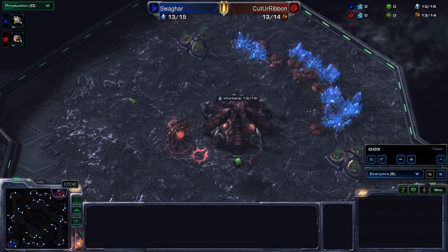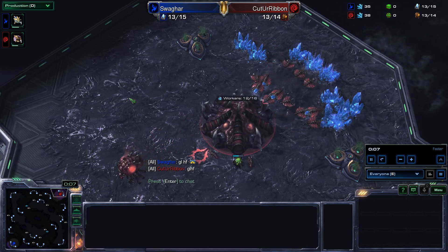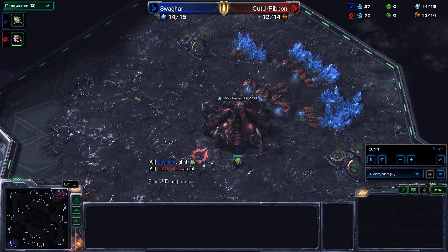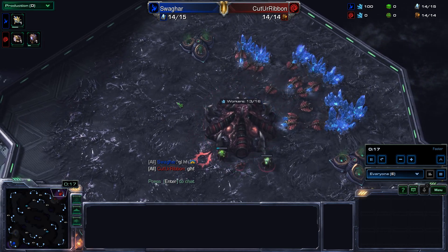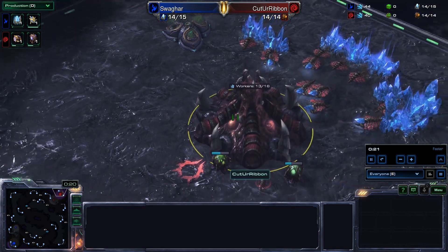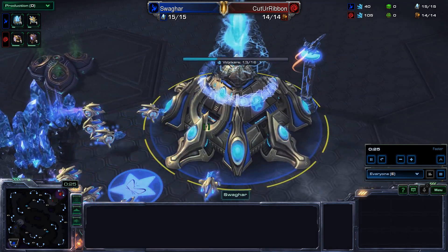Hello StarCraft fans, this is Falcon Paladin coming to you with yet another daily Legacy of the Void upload. This is a game between Swagharr and Cut Your Ribbon on Galactic Process the Ladder Edition — that's a good name. In the top right side of the map we have the red Zerg player, Cut Your Ribbon, and in the bottom left side of the map we have the blue Protoss player, Swagharr.